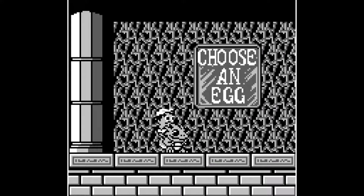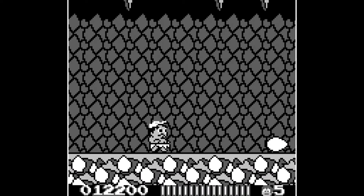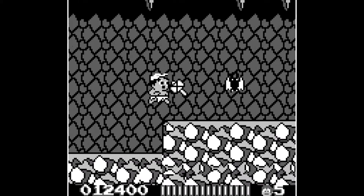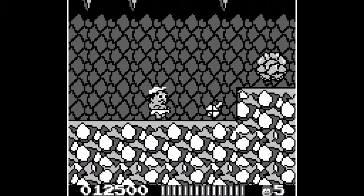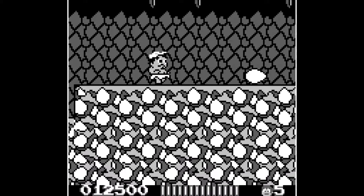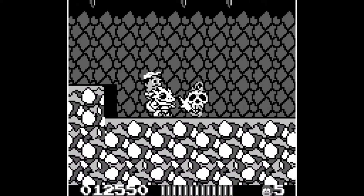Oh my god, the luck is with me today! We don't have anything because we don't need it. We go into the cave. We have to watch out for bats. We have boulders, which we can't actually destroy unless we get a dinosaur — and conveniently, we have a dinosaur now.